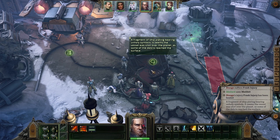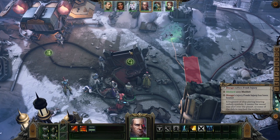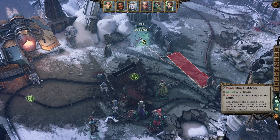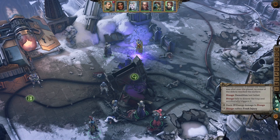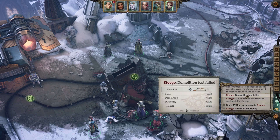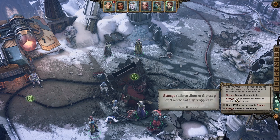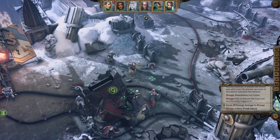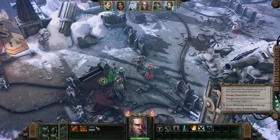Fragment of ship plating bearing unholy symbols — it seems the vessel was shot over the planet as some of the debris reached the surface. Demolition. We only have 20% — we rolled a 99, so I don't think we were ever going to succeed that one unfortunately. That's nasty.